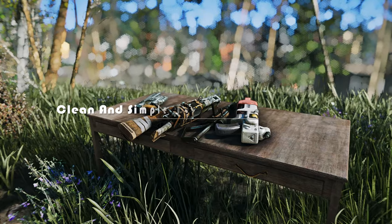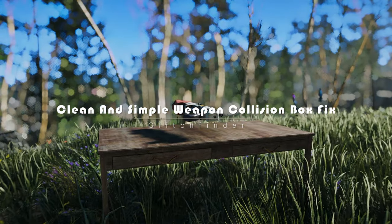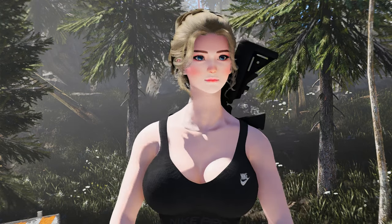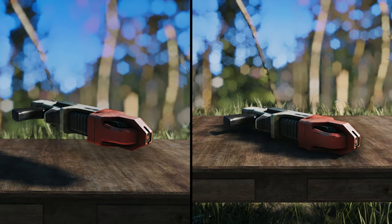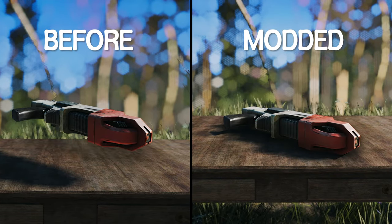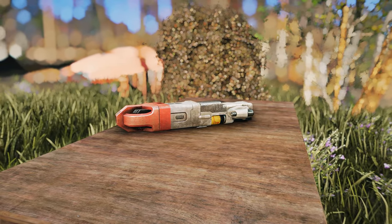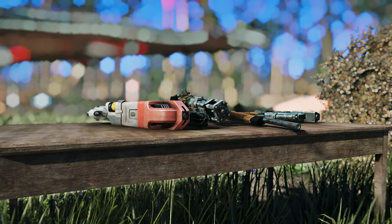Next up, we have the Clean and Simple Weapon Collision Box Fix mod. Have you ever found yourself trying to ignore those floating weapons on tables while playing? This mod addresses the issue of overly large collision boxes that cause some weapons to float or collide over an excessive area. By using this mod, you can finally enjoy a more realistic and immersive experience, as your weapons will now perfectly align with the table meshes.